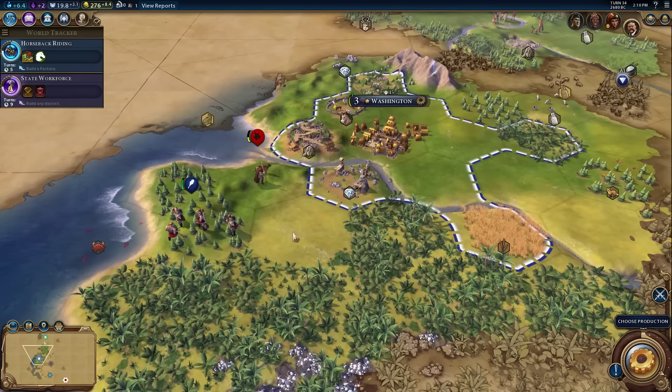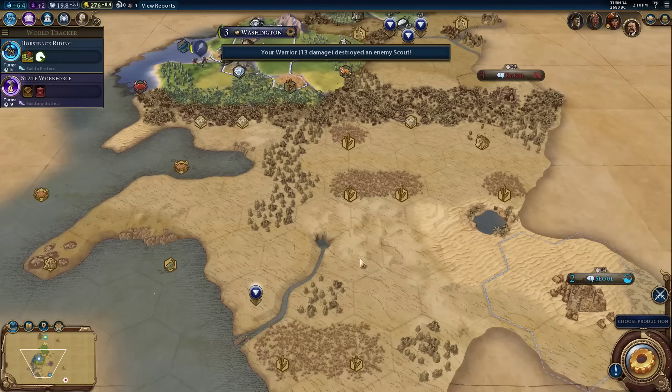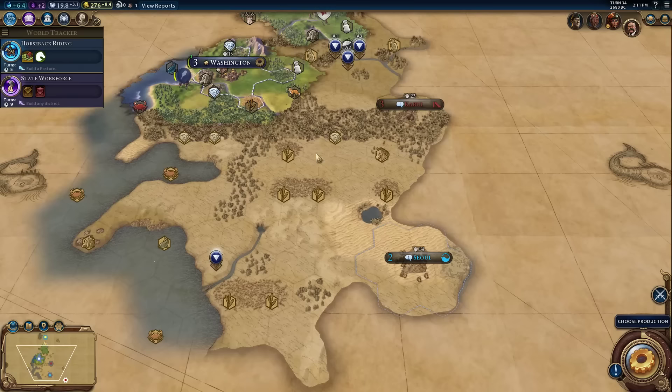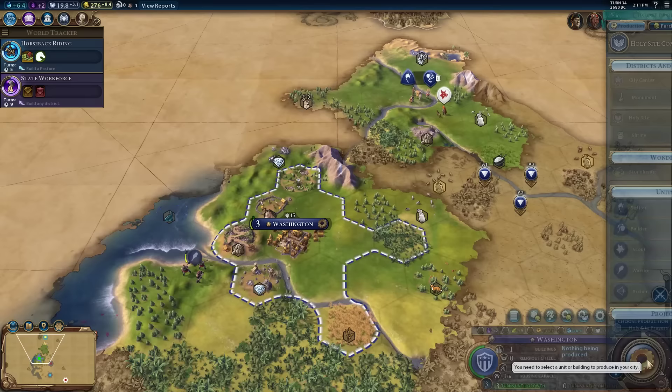The barbarian scout never got back to his village, and the encampment got cleared out - someone else cleared it! It could be one of the city-states, or Japan, or all kinds of different things. But we know there's probably another encampment up north. That scout came, saw our borders, and started running away. That does not make me very happy - we're going to have to deal with that soon.